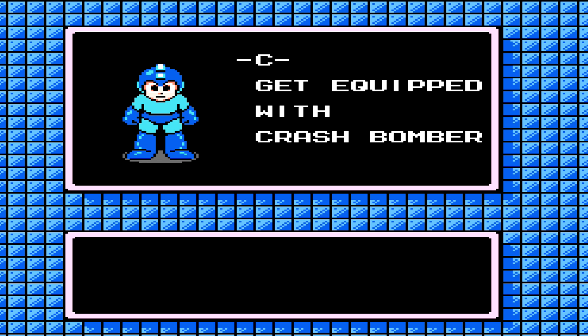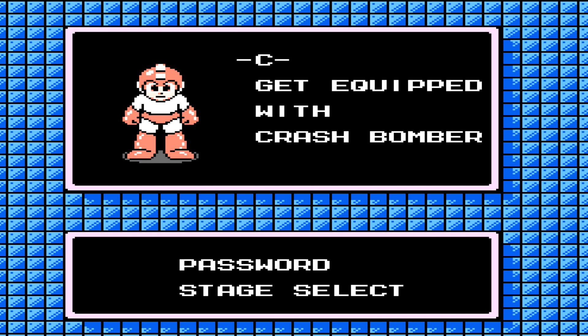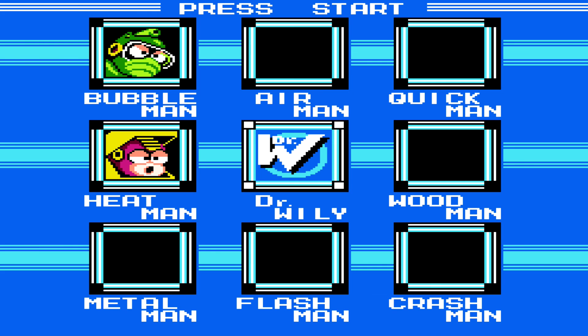And for our troubles, we get the Crash Bomber. Here's the password for that. I'm feeling like I should do the last two Robot Masters as well. So we're just gonna go right into it. We're gonna do Bubble Man now.